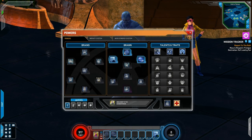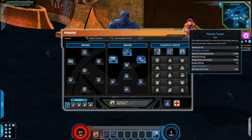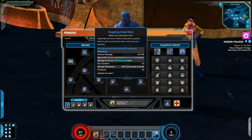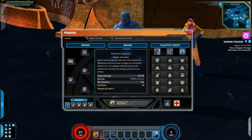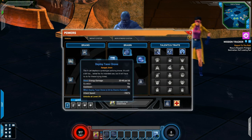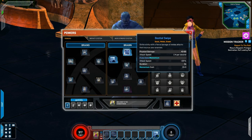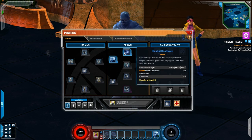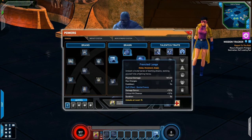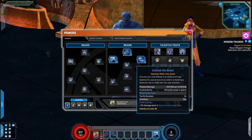As far as his powers, we have Brains and Brawn, and then our talents and traits. In the Brains tree we have Grappling Hook Slam - leap high into the air before using your grappling hook to yank yourself back down slamming your enemies. We also have the barrier gadget, deploy gas drone, electro catalyst, deploy taser drone, deploy adhesive drone, and grappling hook swing. In Brawn we have Bestial Swipe, Agile Tumble, Bestial Rage, Beast Beat Down, Savage Somersault, Frenzied Lunge, Flying Ferocity - I like the alliteration - and Unleash the Beast, which is his signature move.